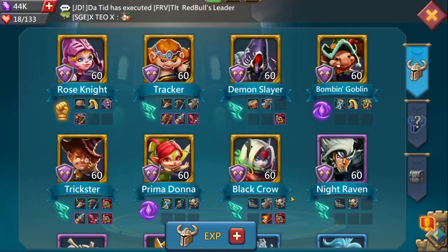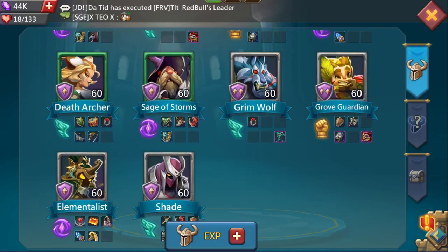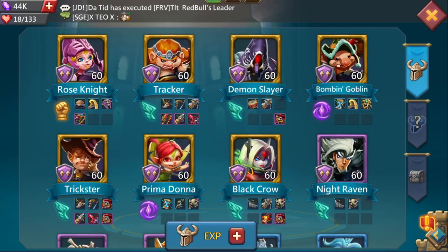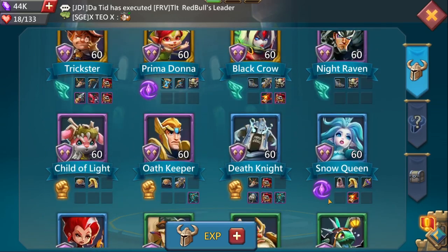I'll also include a rich doll on top of that. You have a growth guardian which you can use in the Colosseum really easily, and a grim wolf and seven gold heroes. These six are amazing in the Colosseum and you're not far off on the other ones that are good.